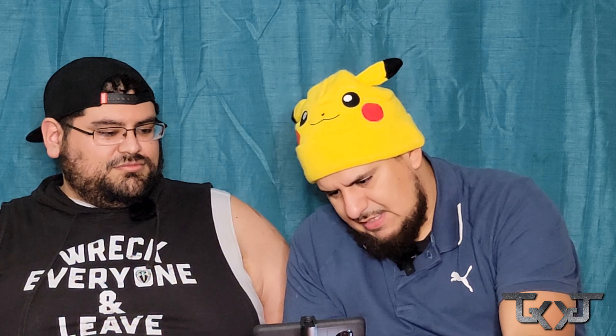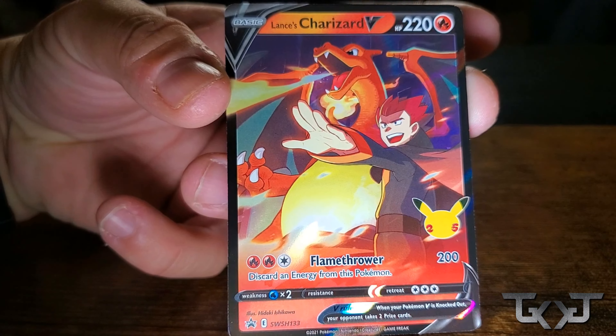We're going to go ahead and get into this Lance's Charizard V box. It comes with four Celebrations packs and two regular booster packs. It also comes with a Jumbo Lance's Charizard and the Lance's Charizard V card. Hopefully we get something better than Jungle Pikachus. We'll see. Let's get started. So this is the Lance Charizard V card.